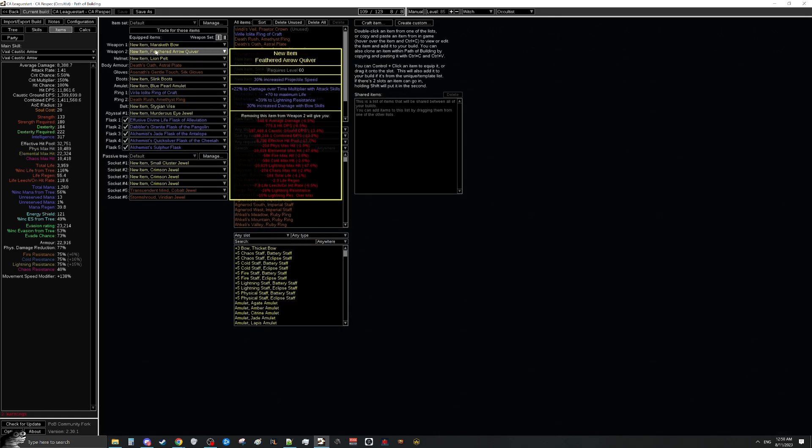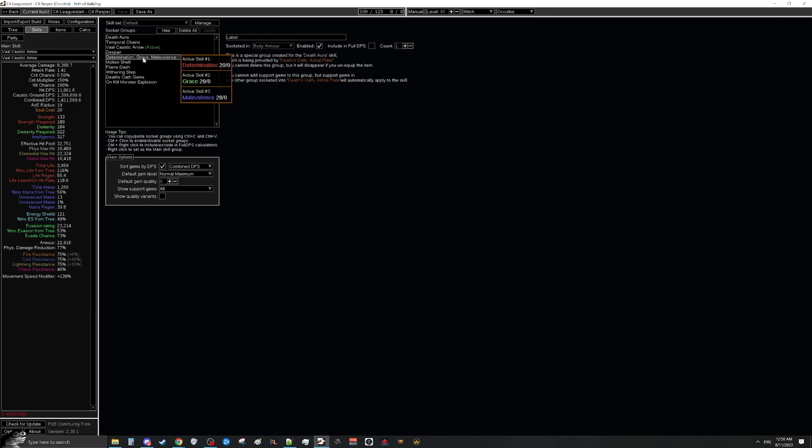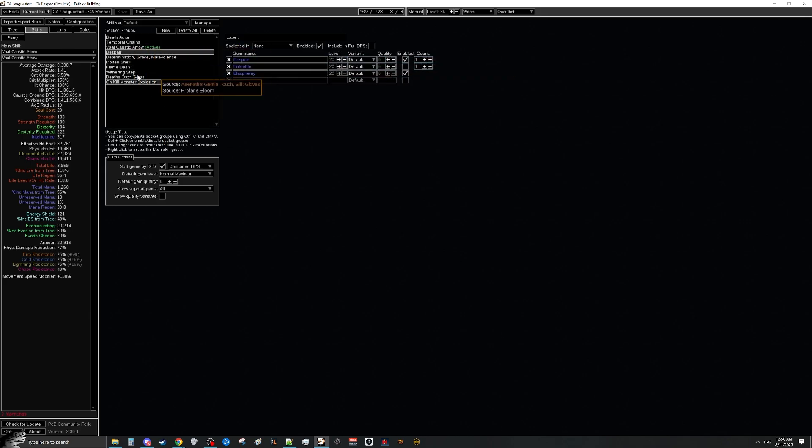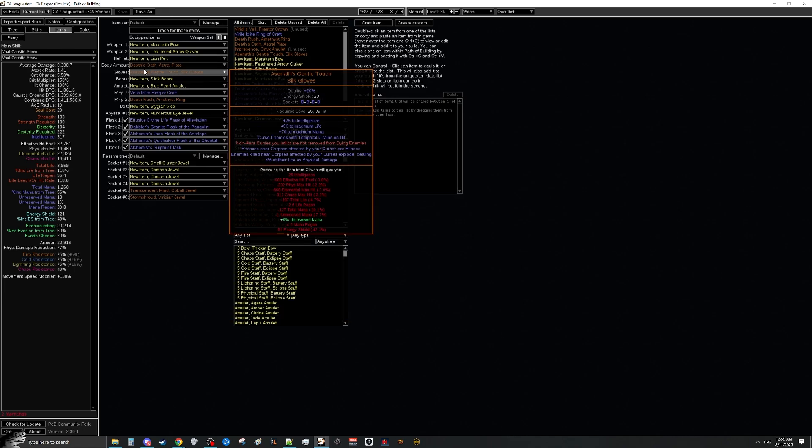Check the guide in the notes for how to recolor Death's Oath and which gem combinations to put in the chest — only very specific supports are correct at specific times. For the quiver, look for damage over time multiplier and damage with bow skills as the two best suffixes, plus some life. For the helmet, we want mana reservation efficiency via an Eldritch craft since we're very tight on mana reservation — we're running many auras and a Blasphemy with two curses. For gloves, we'll use Atziri's Acuity, which should be cheap early in the season and gives really nice clear with chain pops combined with Death's Oath.